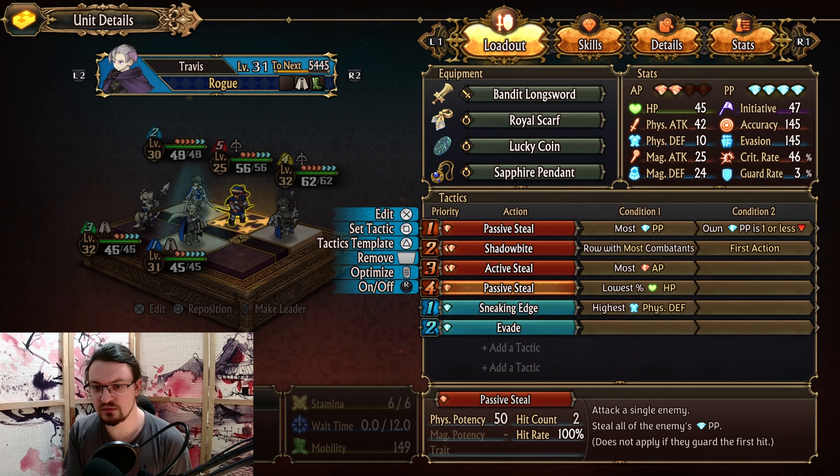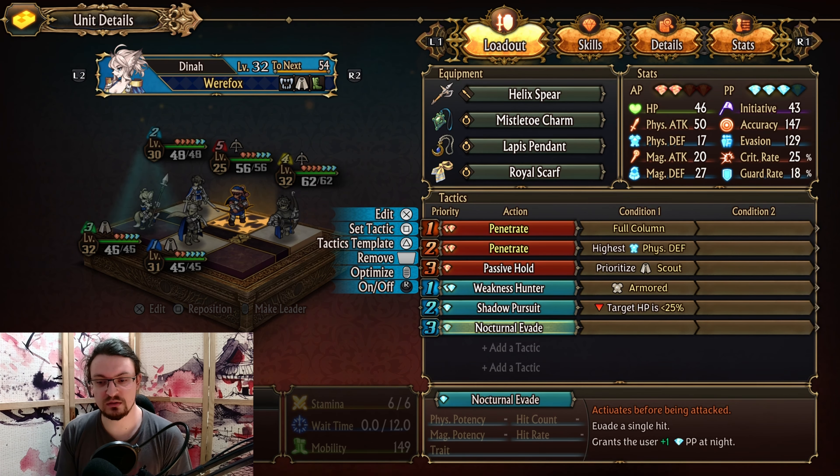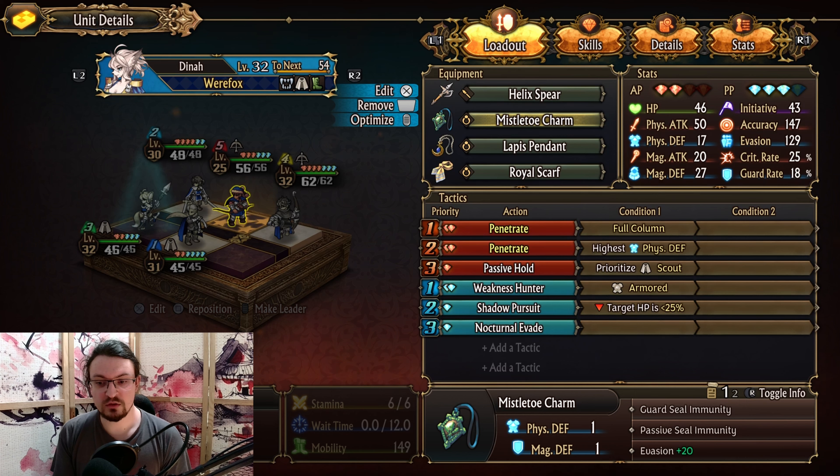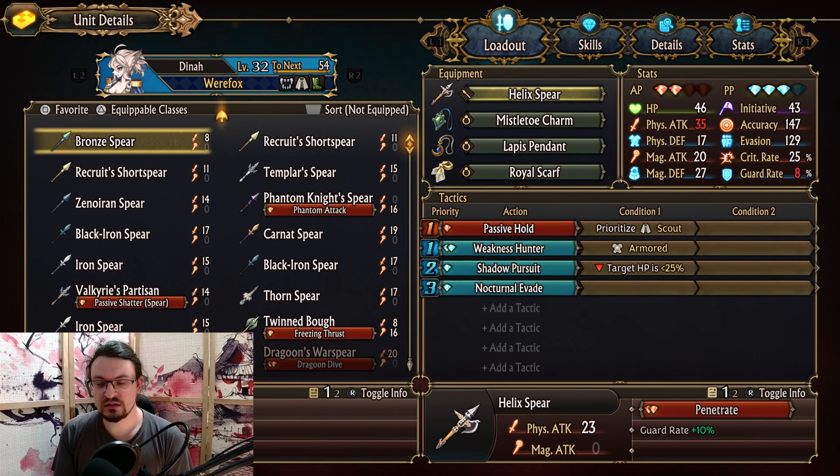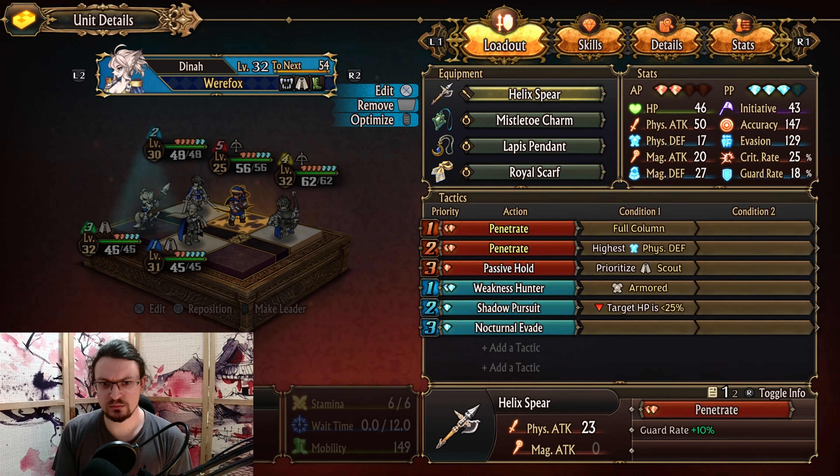Then we have the werefox, using the helix spear which provides the penetrate ability, lowering physical defense and boosting damage for the sword master, snow ranger, and sniper — all of whom deal physical damage. We have passive hold to inflict passive steal, and weakness hunter so after an enemy is debuffed we follow up specifically versus armored targets. We have the shadow pursuit ability, which inflicts blindness after an ally attacks — it's quite strong. And then we have essentially the evade ability, slightly better at night. We equip the royal scarf, the mistletoe which this unit comes with, and the lapis pendant for more PP. For the spear, you can use any spear providing evasion, but we'll use the helix spear.